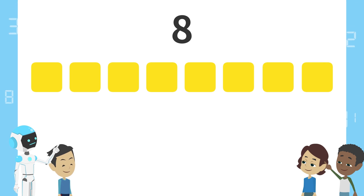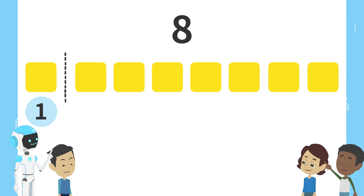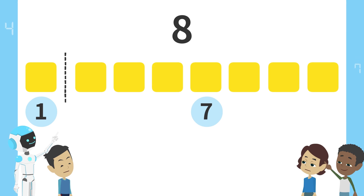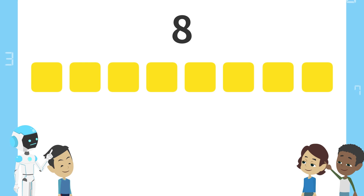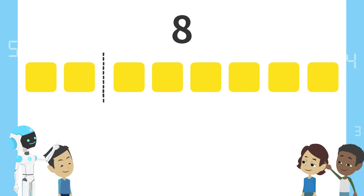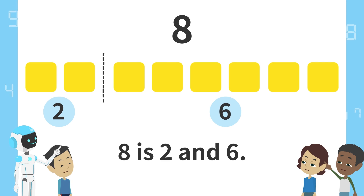Here are 8 blocks. Now let's split these blocks at various points. There is 1 block on the left and 7 blocks on the right. We can say: 8 is 1 and 7. Next, split here. 2 blocks on the left and 6 blocks on the right. That means 8 is 2 and 6.